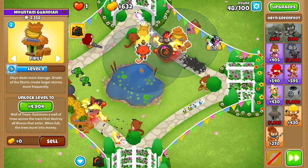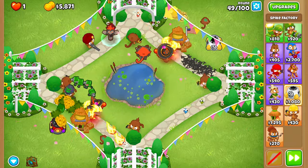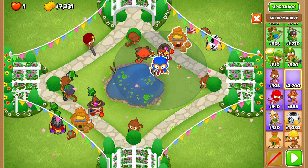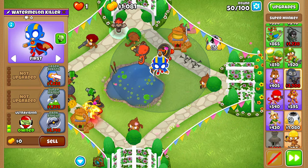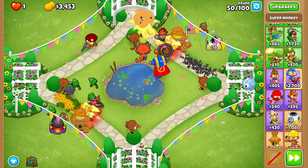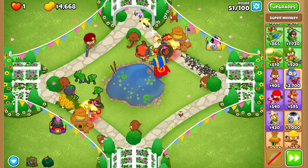When you've upgraded that village to a 1-0-2, it should be in the range of your spike factory and Oban, which is kind of nice. Before round fifty, place a super monkey right up here, as top-left as possible — just shove it into that corner. Then upgrade it to a 0-0-3 Dark Knight. Don't cross-path it just yet; we actually don't want to cross-path it until later. You'll only actually be able to afford the Dark Knight upgrade in the middle of fifty-one.